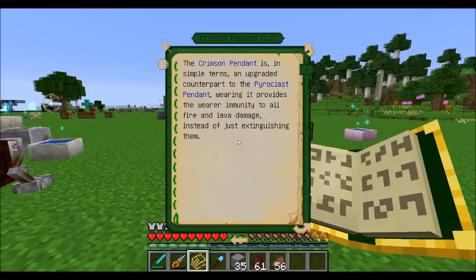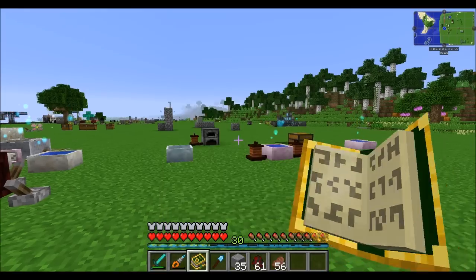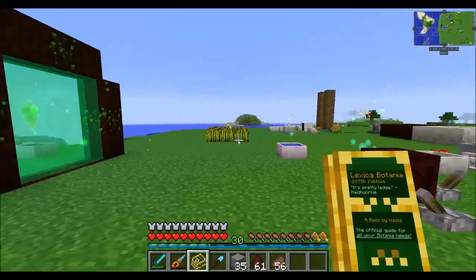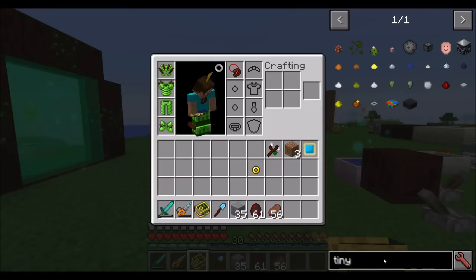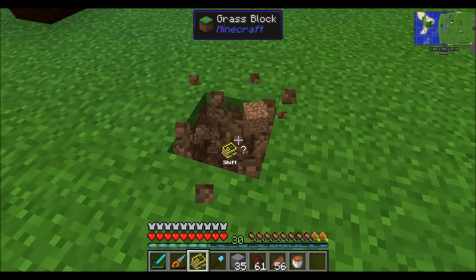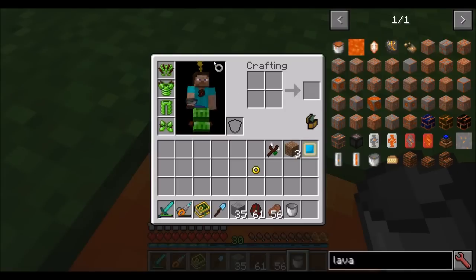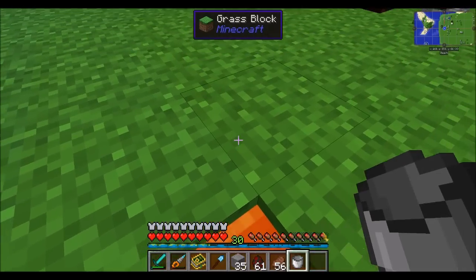The crimson pendant is the upgraded version of the fire pendant we saw earlier. The fire pendant puts fires out, but the crimson pendant will completely nullify all fire damage and even let you stand in lava. Jumping into a bucket of lava — no damage taken. Take the pendant off and damage resumes.